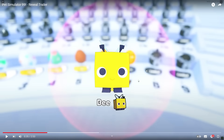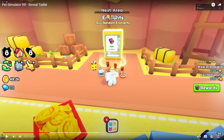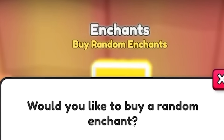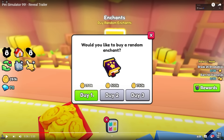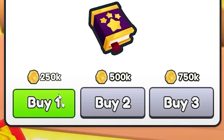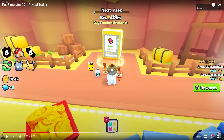It was a honeycomb — that is sick! He's got a bee, he's got a squirrel. Going back a frame — 'enchants, would you like to buy a random enchant?' So we've seen the speed one; this generic symbol for enchants lets you buy one, two, or three. I think this enchants you rather than the pet. Look at that — the entire machine is shaking!